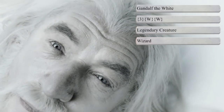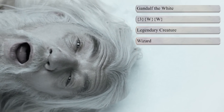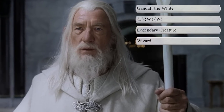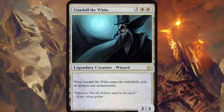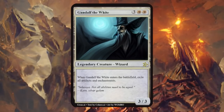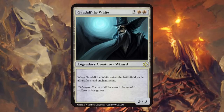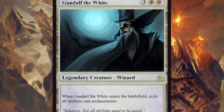After the battle with Durin's Bane, Gandalf was taken by the darkness but was sent back to mortal lands and resurrected with renewed strength as Gandalf the White — just three and double white for another legendary wizard. Gandalf the White is a 3/3 that when he enters the battlefield, exiles all artifacts and enchantments. This could be very impactful in a multiplayer game, and having this kind of purifying effect fits the white character.